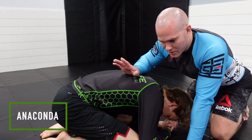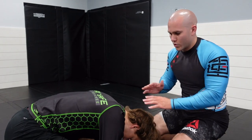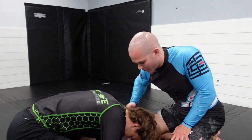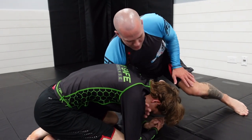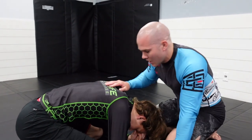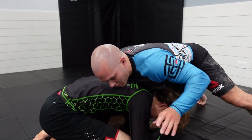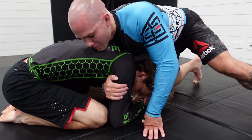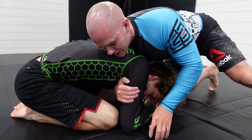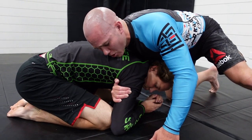The second choke you can do from here is the anaconda. When it comes to the anaconda and the darts, a lot of people get confused on which way the arms go. Anaconda: you're feeding from the neck to the shoulder. Darts: you're feeding from the shoulder to the neck. When you're doing the anaconda, my outside hand feeds from the neck and grabs the back of the tricep. He's going to feel this pressure and start moving his arm out to post and make it difficult — so that's where you use your other hand to break that arm in.